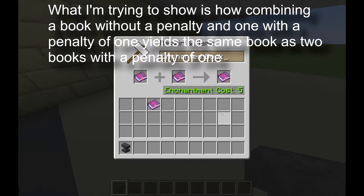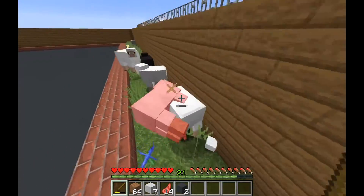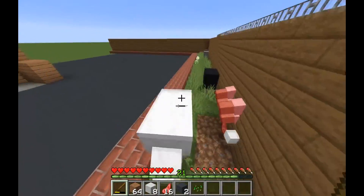When combining two items with different prior work penalties, the item with the higher prior work penalty will be used to calculate the penalty for the new item being created. This is very important, because later on I'll talk about how people don't combine these properly and it generates a lot of inefficiency.